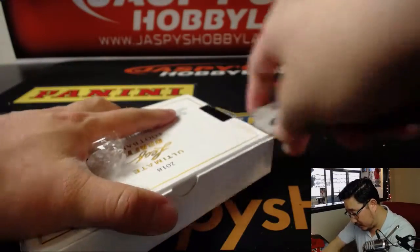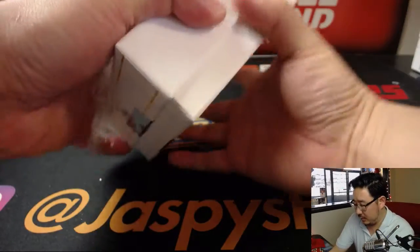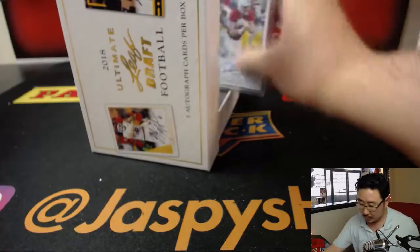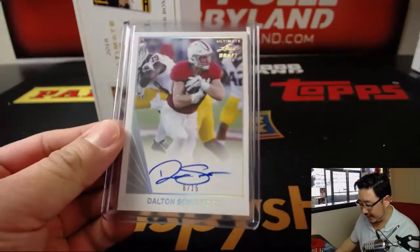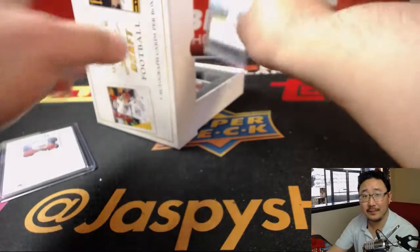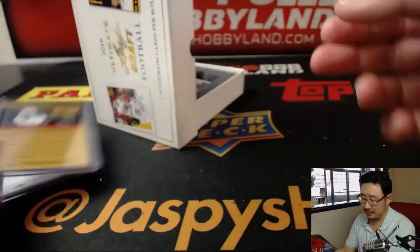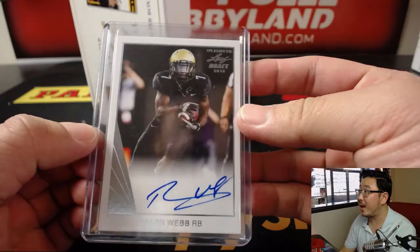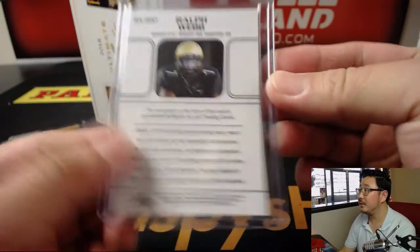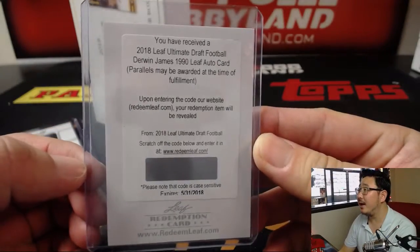You'll have the potential to get randomized. We're going to lead off with six out of 15 — Dalton Schultz, he's a tight end. Joke doesn't work as well with Dalton Schultz. Justin Jackson. Ralph Webb — any relation to Davis Webb? Probably not. And Derwin James.